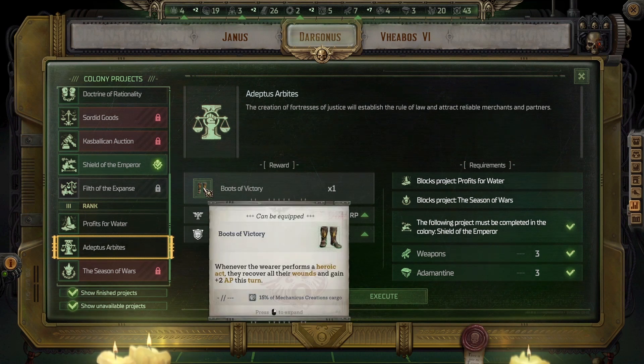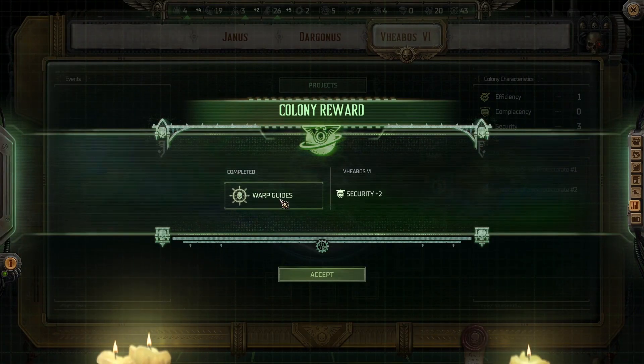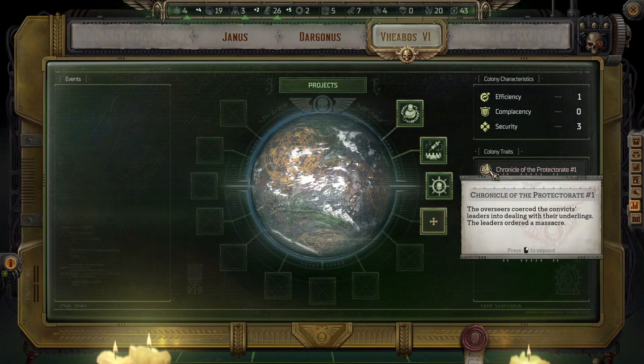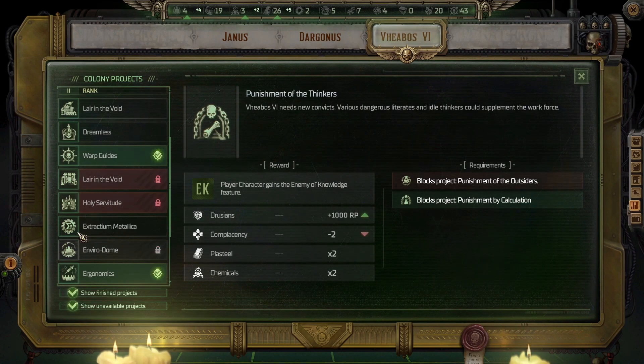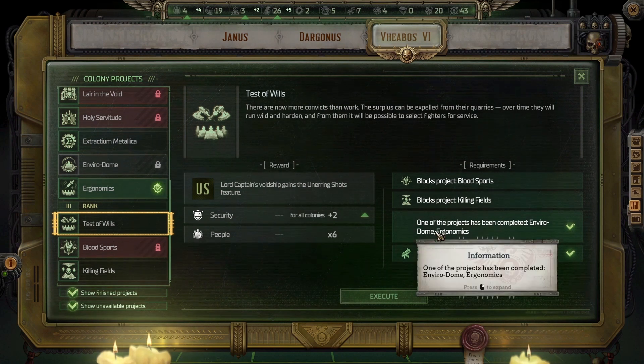The boots seem pretty good actually, so let's go with that. Warp Guides — security plus 2. Chronicle of the Protectorate. Overseers coerce the convicts' leaders into dealing with their underlings — the leaders ordered a massacre. The rogue trader ordered to have the disobedient convicts lobotomized.